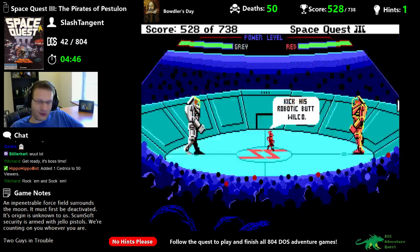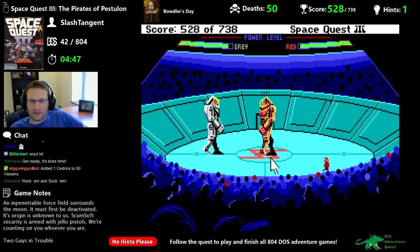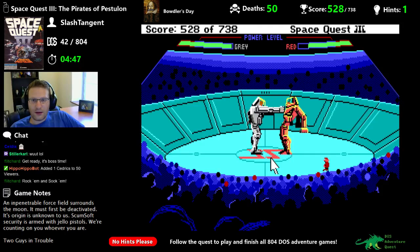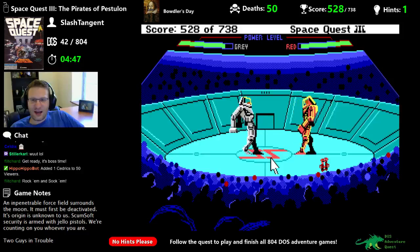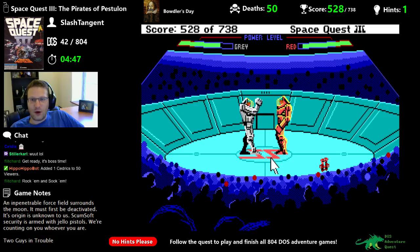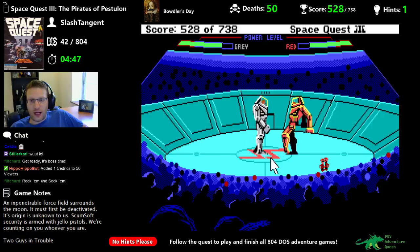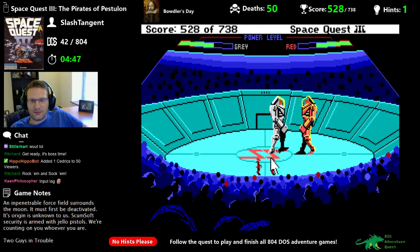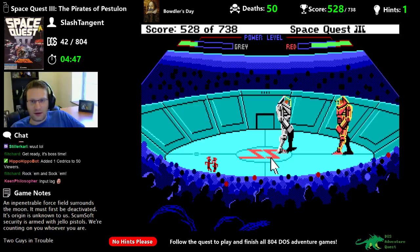Kick his robotic butt, Wilco! Let's get a save in there. J is punch — boom! I was going to fake him out. I blocked him, but the block takes a long time. Even a wasted block — wow, the input lag is so heavy. This could go on for a while if you can just regain health, it's not just a total depletion. I hit M and it didn't respond. This is probably going to take a couple tries.